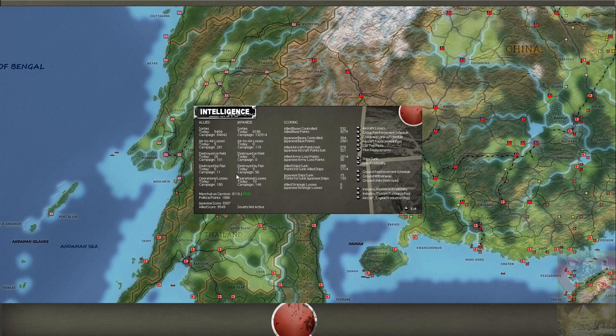Either way, we can see roughly that we have a lot of operational losses — carrier operations always have a higher chance of operational loss than land-based operations, since landing on and launching from a carrier is much more complicated than from an airbase.